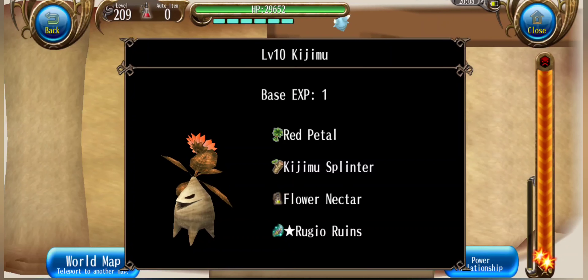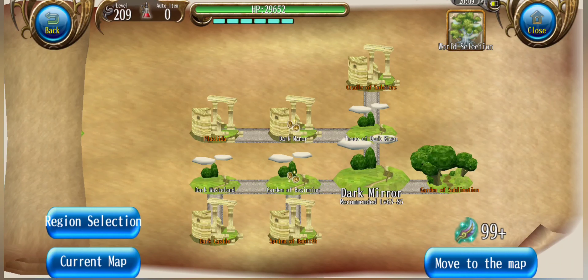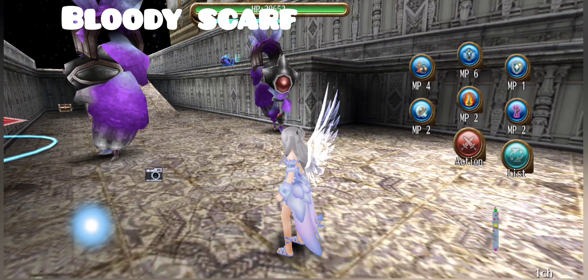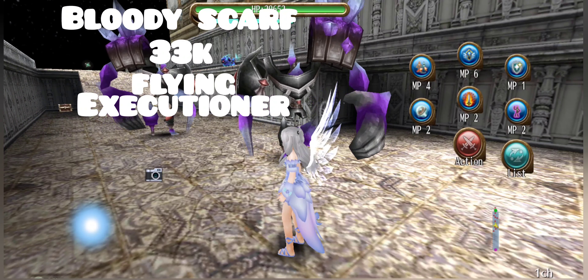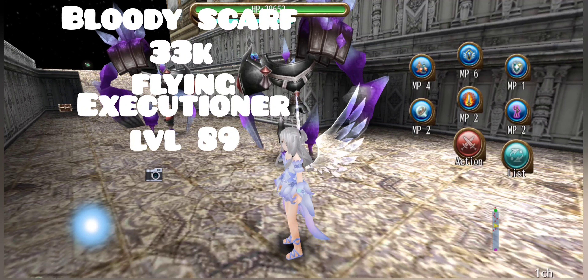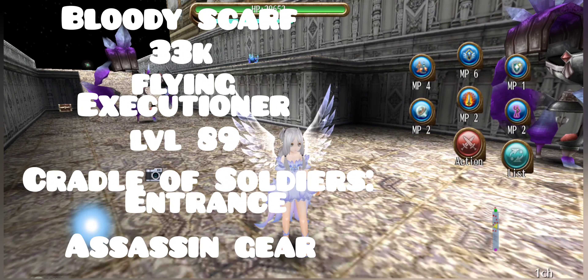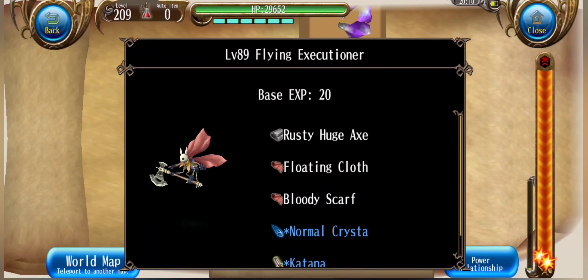Next up, we are headed to cradle of soldier for bloody scarf. If you don't know where cradle of soldier is, you just go to garden of beginning, and then you can trace through dark mirror, trace of dark river, and then you end up at cradle of soldiers. This mat is called bloody scarf, the price per stack is 33k, monster is flying executioner which is level 89, location is cradle of soldier entrance, and the use is for assassin mask, assassin garb, and assassin scarf. Here's the drop information.